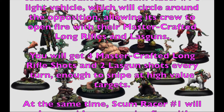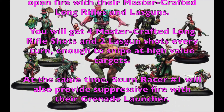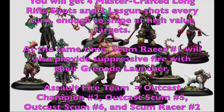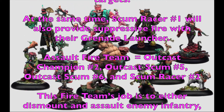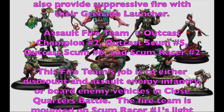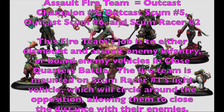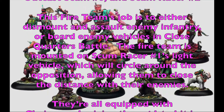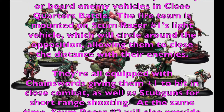The Assault Fire Team consists of Outcast Champion 2, Outcast Scum 5, Outcast Scum 6, and Scum Racer 2. Their job is to dismount and assault enemy infantry or board enemy vehicles in close quarters battle. Mounted on Scum Racer 2's light vehicle, they close distance with the enemy. Their chainswords give plus one to hit in close combat, with stub guns for short-range shooting. Scum Racer 2 provides suppressive fire with the grenade launcher, firing frag grenades at dismounted fighters or krak grenades at enemy vehicles.